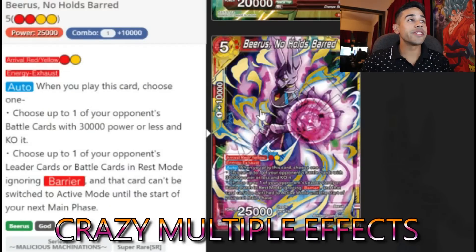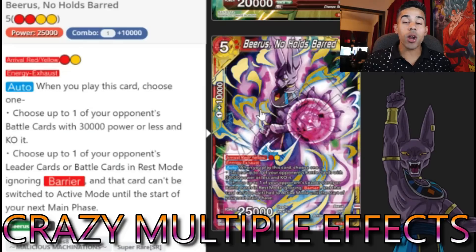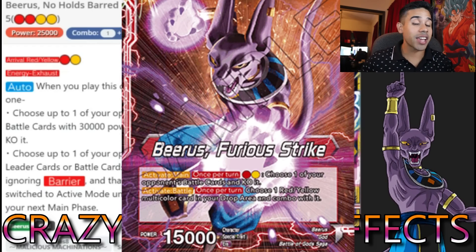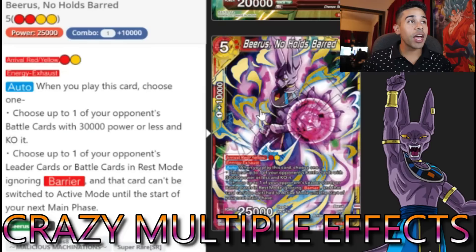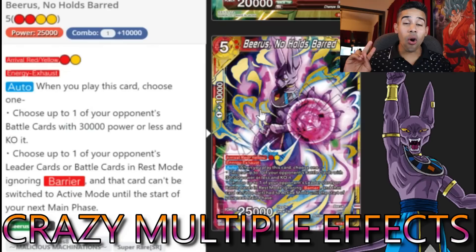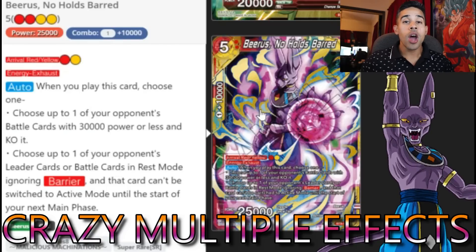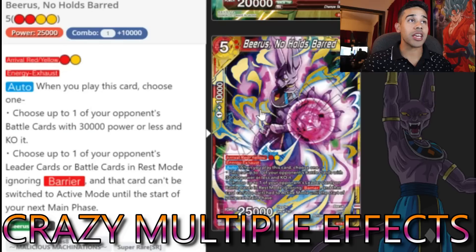And now for the mother of all cards — the Beerus dual color card himself. This guy is so strong. When you play this card you choose one of the abilities you want to bring him out with a rival. Since our leader's Awaken lets you choose one dual color red/yellow card from your drop and combo with it for free during the battle — a free 10k boost combo — you use one red, one yellow to bring this guy out. Upon play he has two options: pop a battle card that's 30k power or less, or choose one of your opponent's leader or battle cards in rest mode, ignoring barrier, and that card cannot switch to active mode. We're running four of these.